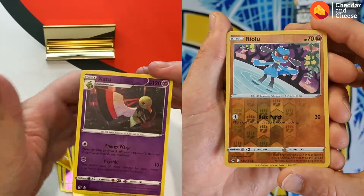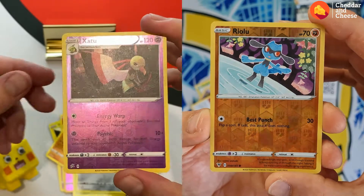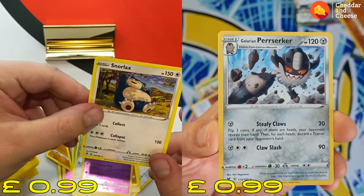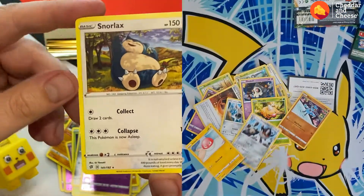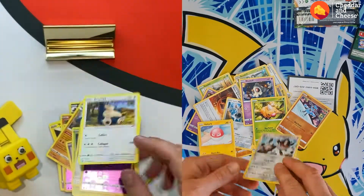We've got a Zatu over here, a little Zatu reverse. And you've got a Raiolu. Final card is... Stacks. I don't actually think I've seen that before, actually. He's the winner of the day.